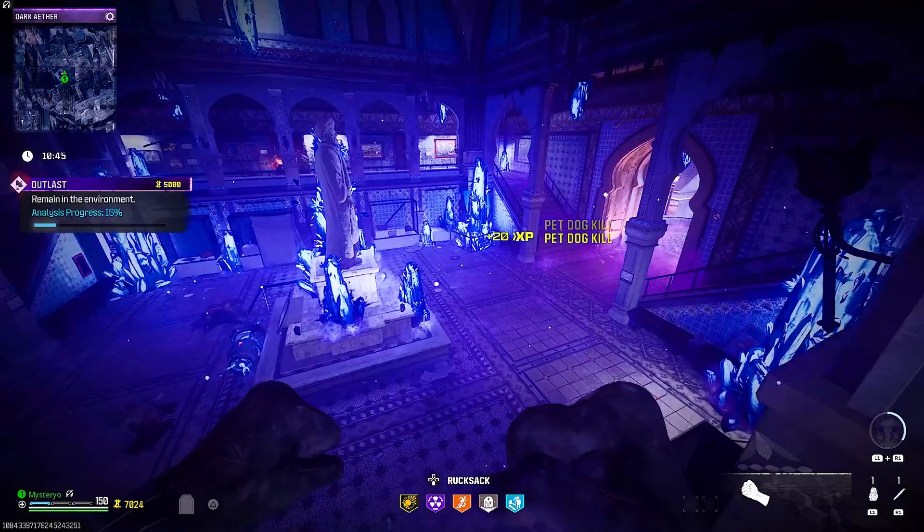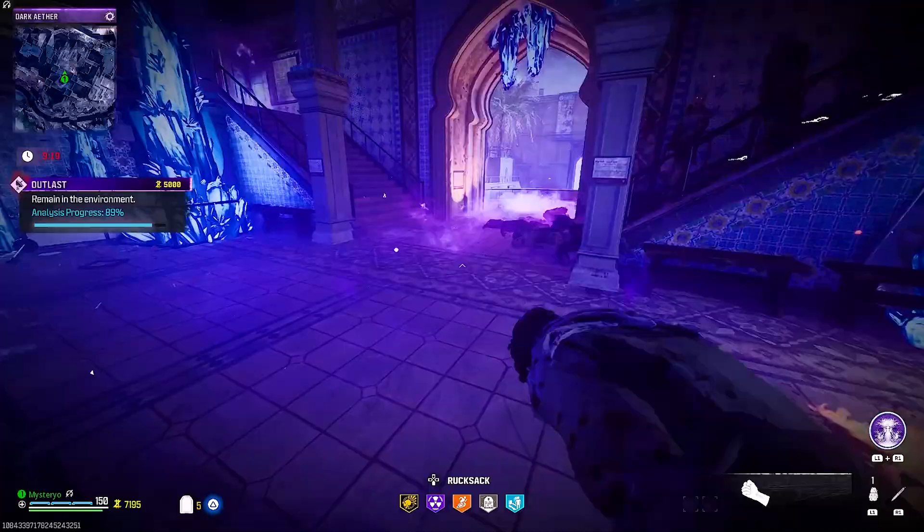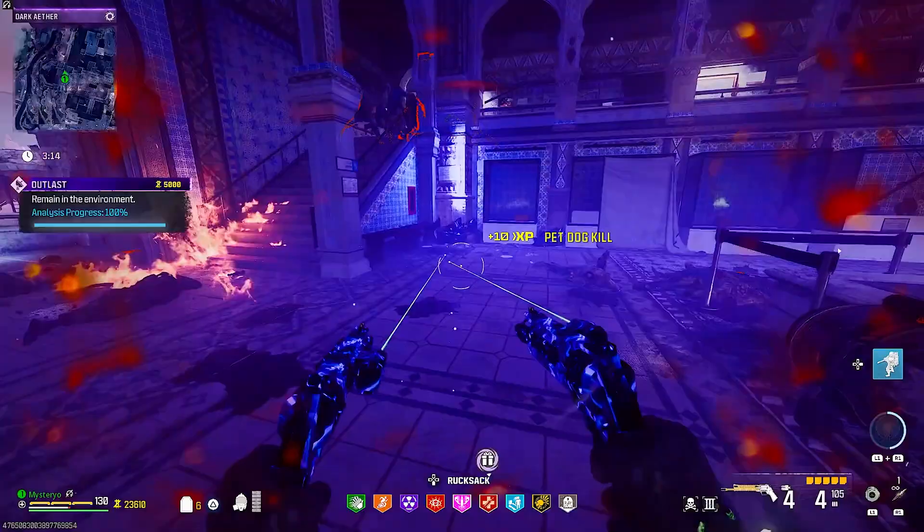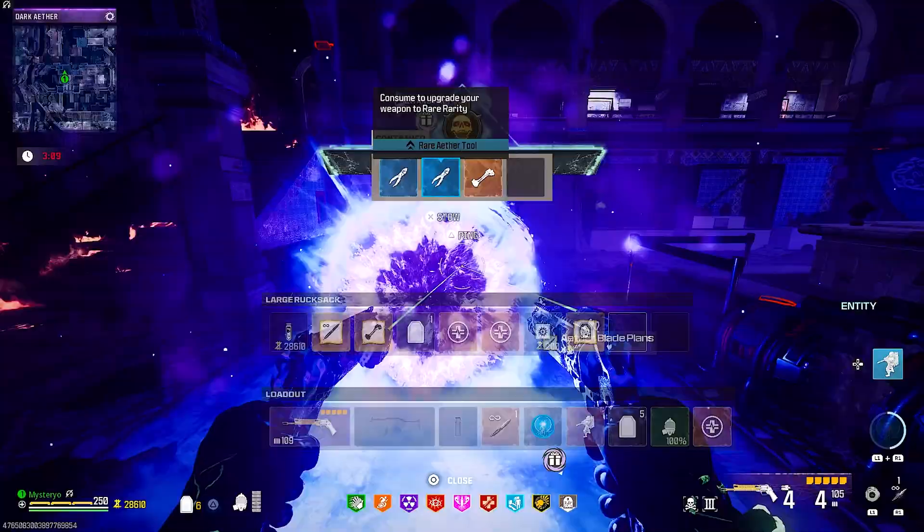If you go towards the beach where you fought the worm, you can start the Outlast contract. The strategy is super simple — stand on the railing and let your dog kill zombies. After a while, start running circles in the area, jumping across railings back and forth. You can also activate your field upgrade and throw some decoys or Kazimirs. Once the contract is complete, you are guaranteed to get another schematic. These two contracts are much easier if you have a fully upgraded weapon, but I just wanted to show how to complete them with no setup.